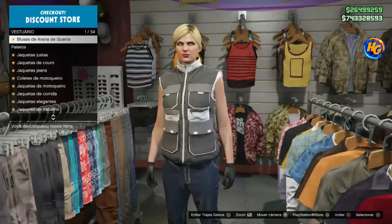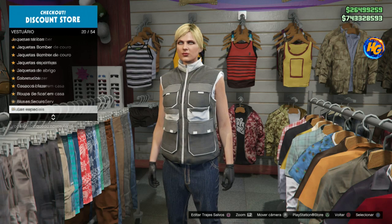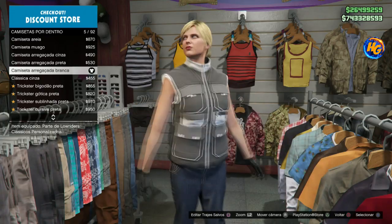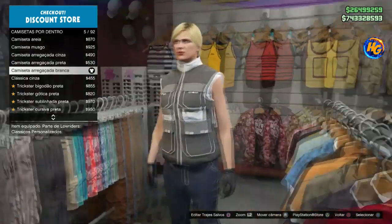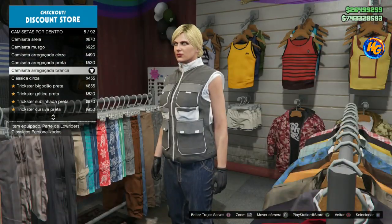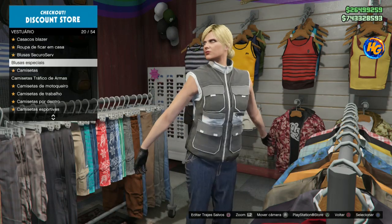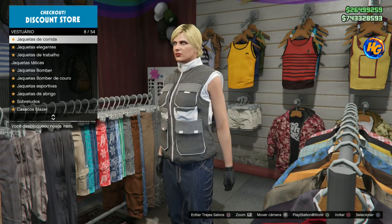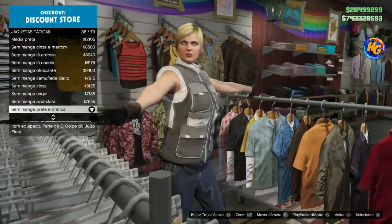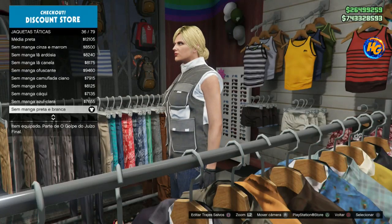Vamos vir aqui em parte de blusas. Vamos vir agora em camisetas por dentro. A gente vai colocar a camiseta arregaçada branca — tá vendo ali galera? Na lateralzinha ali. Eu tô com a jaqueta por cima aqui, mas por dentro já tem uma camiseta arregaçada branca. Então agora a gente vai subir aqui e vamos vir em jaquetas táticas. Bem simples esse traje aqui de fazer, é um traje muito louco. A gente vai colocar a jaqueta tática sem manga preta e branca. Que é essa aqui no traje. Muito fácil.